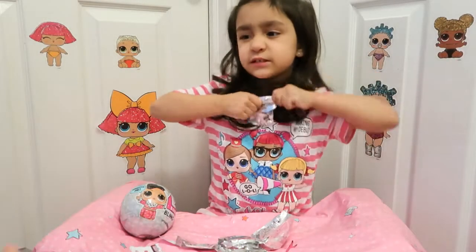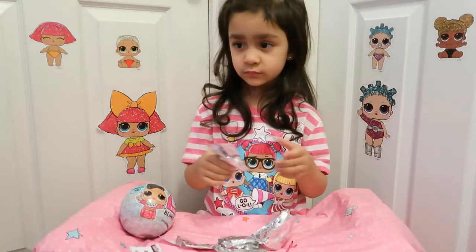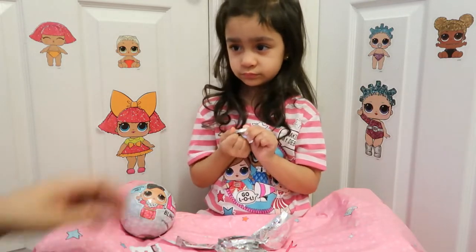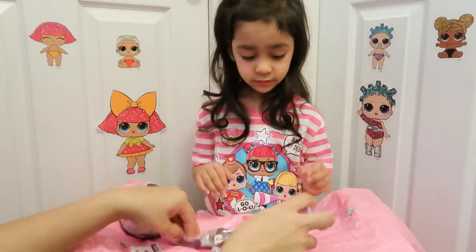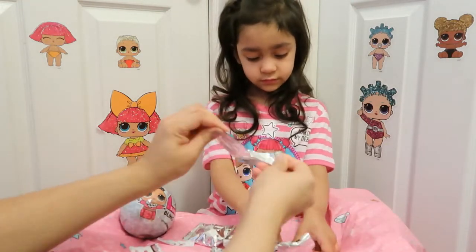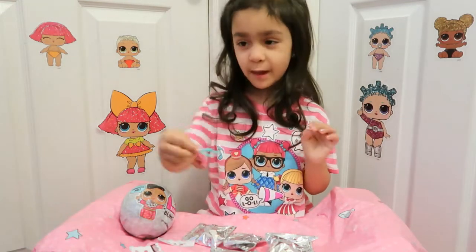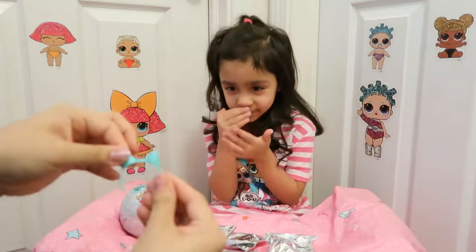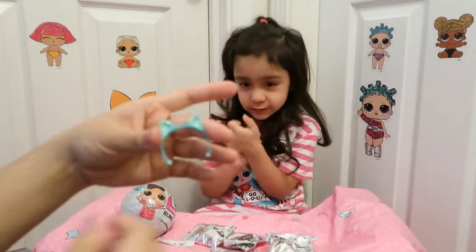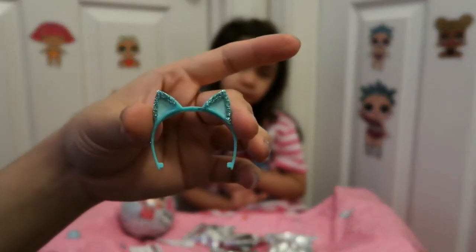You want to open it? Go ahead. You can open it. You need help? You want to open the head first? Let's do this. Take it out. What's in there? It's a headband right there. All glittery. Do you see that? Okay, that's the accessory.